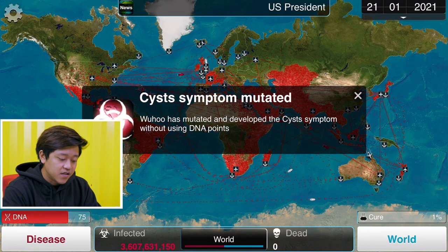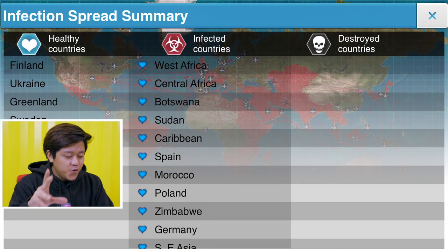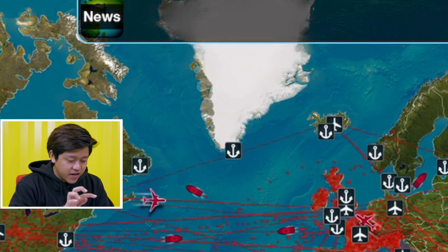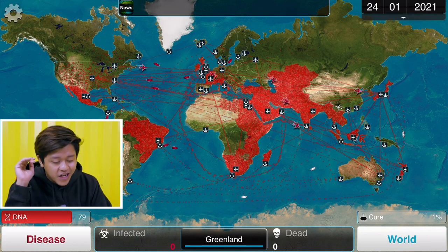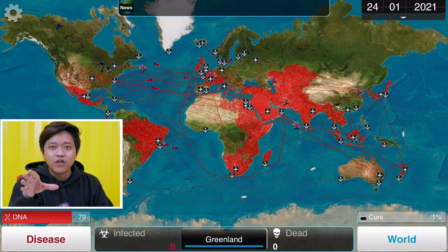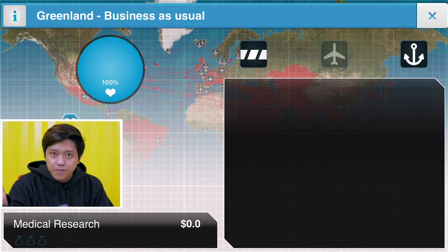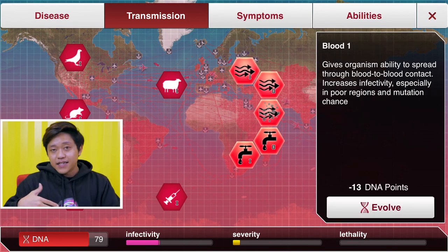Have we hit Greenland? At this point we have 3.7 billion people infected. We haven't spread to Finland, Ukraine, Greenland, Sweden, and the Baltic states. Let me explain how annoying Greenland is in this game — the only mode of transport is by sea and it's a cold country. If you concentrate too much on infecting Greenland, you forget the rest of the world. Greenland's population is only about 56,000. Since we got our extreme bioaerosol, now we do blood transfusion — Blood 1 and Blood 2 — for faster transmission in the late game.